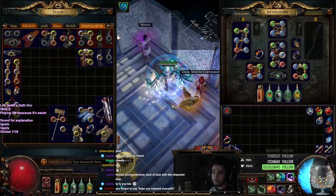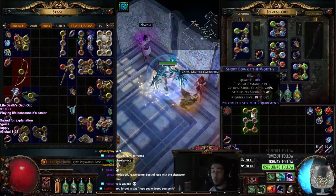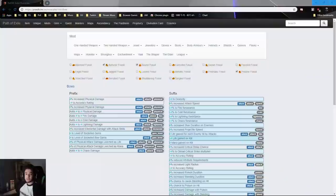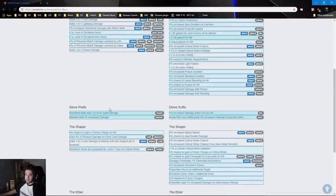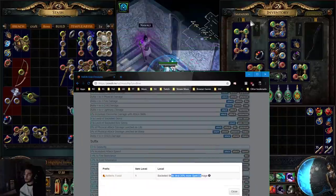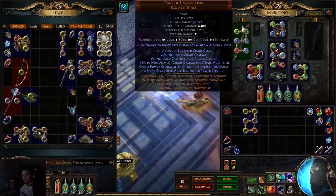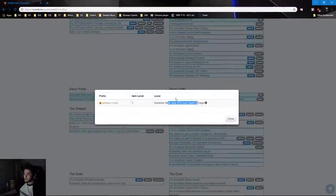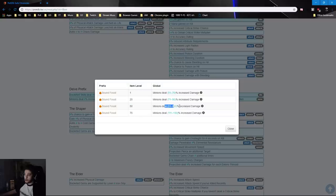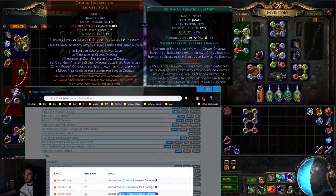I think I know a way to get more damage as well, which is essentially using the porcupine recipe or divination card set. You can farm an item level 50 shortbow, and on the shortbow you can actually delve-craft it. If you use Aetheric, Bound, and Pristine, you can have an item level 50 bow that is 20% more spell damage to socketed skills. Then you can roll with Bound for 50–110% increased damage. Cane of Unraveling is only 20.